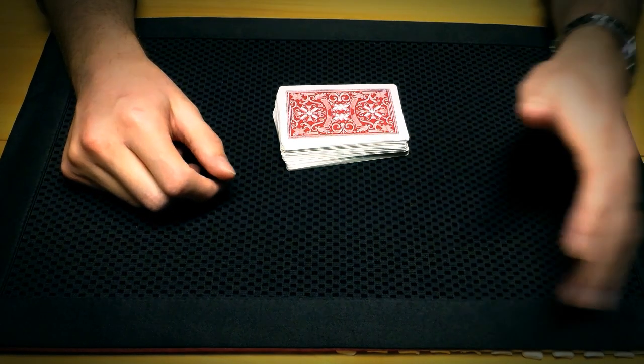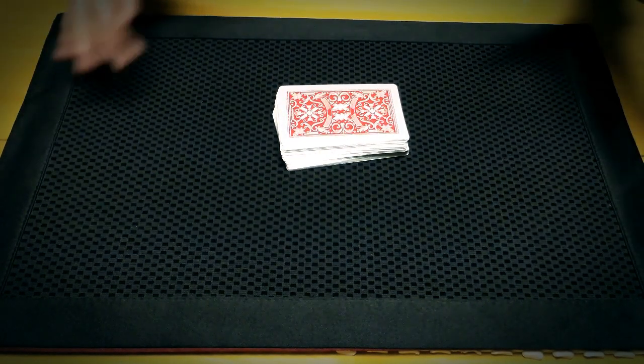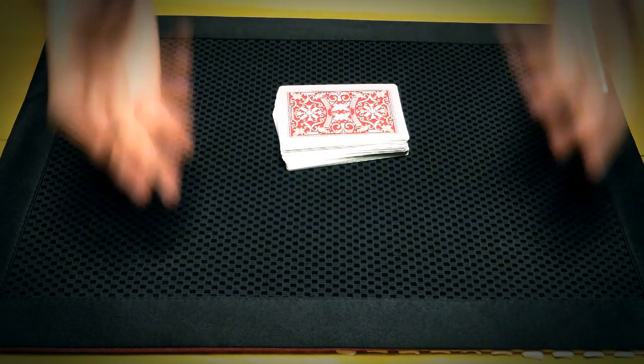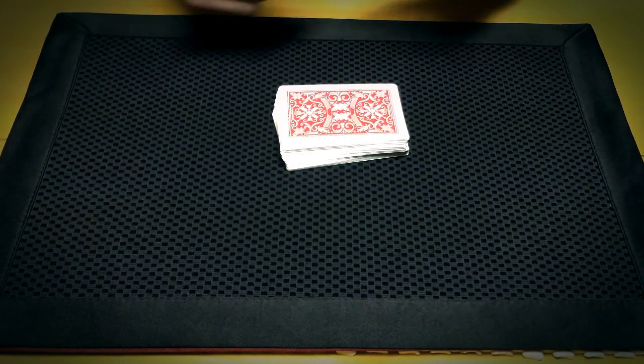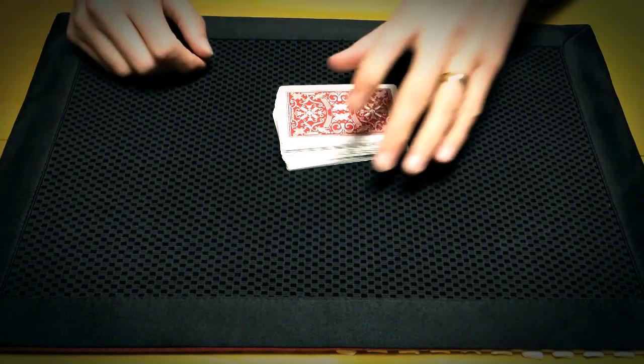Let's assume that we have four positions — one, two, three, and four in this game — four different positions with four different hands, and I want you to just pick a number, one of those four, where you want the very best outcome. Let's say you say three.